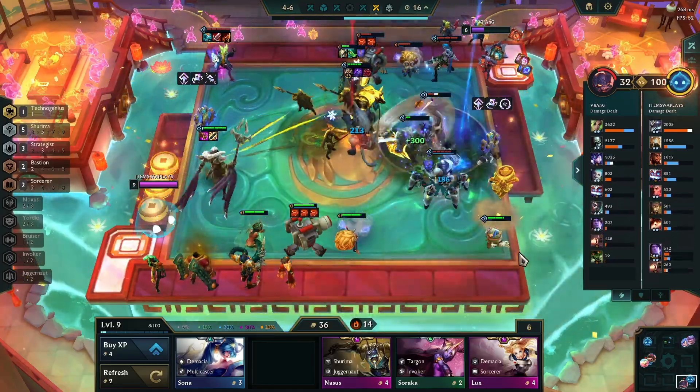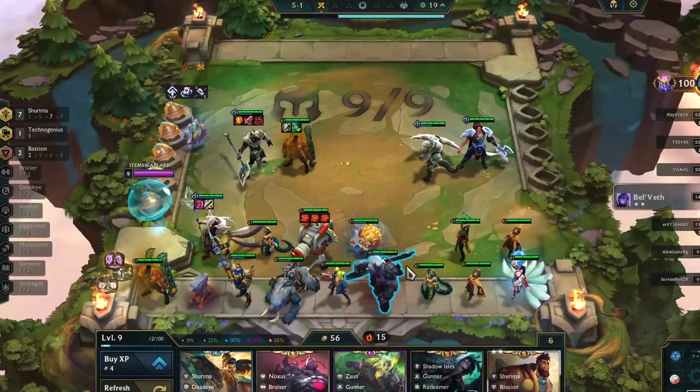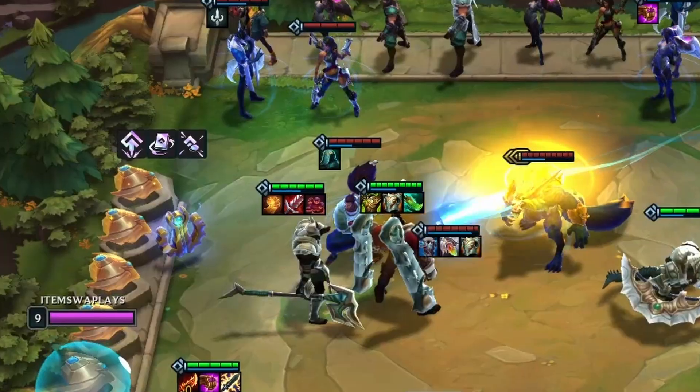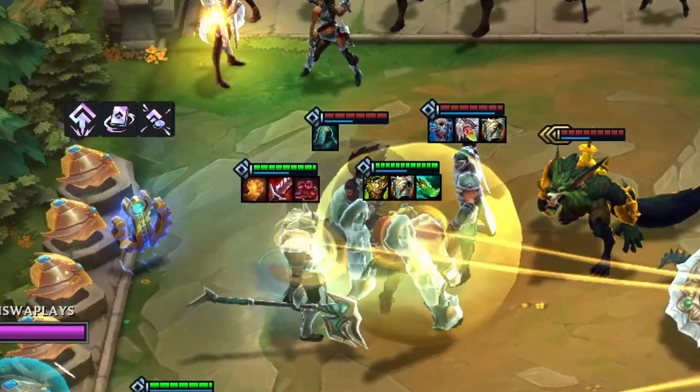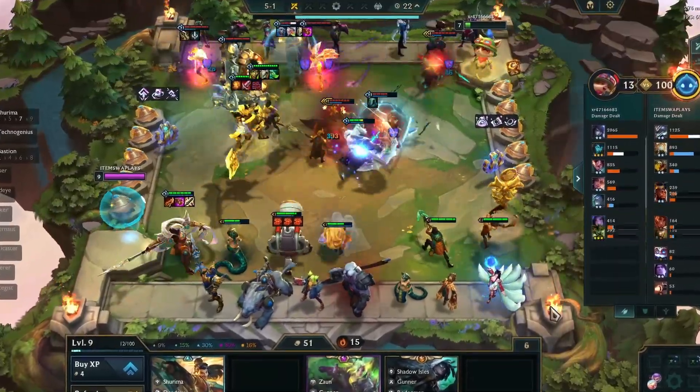Even as a one-star champ, Quesante is causing a ruckus — just imagine what he's capable of once we level him up to two stars and deck him out with all those items. Fast forward to stage 5-1, and there it is: the glorious two-star Quesante, fully equipped and ready to shake things up.